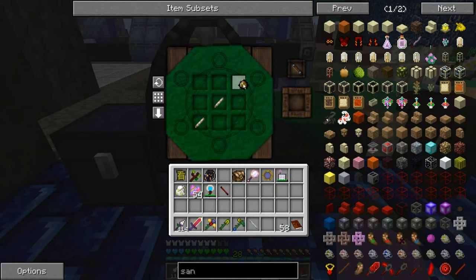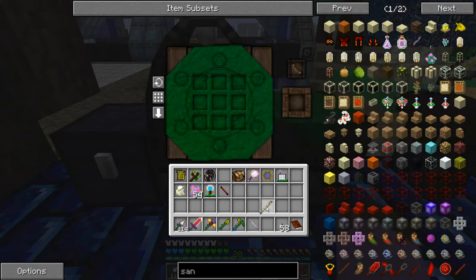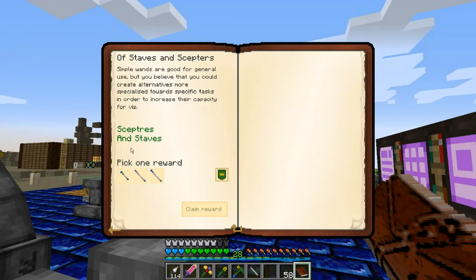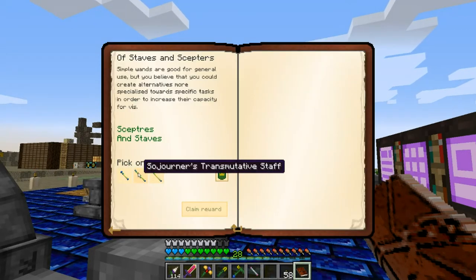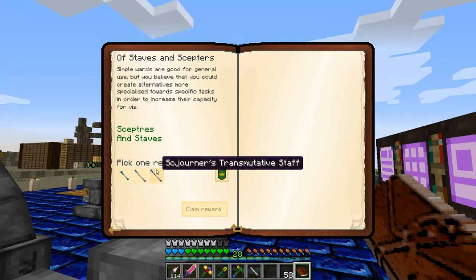A silverwood staff core, to be specific. This is just a staff core — it still needs to be capped, and it takes two caps, just like a standard wand. Staves are just wands that only accept focuses; they cannot be used for crafting. And I get to pick either a scepter, a staff, or a staff — I would be expecting a wand.